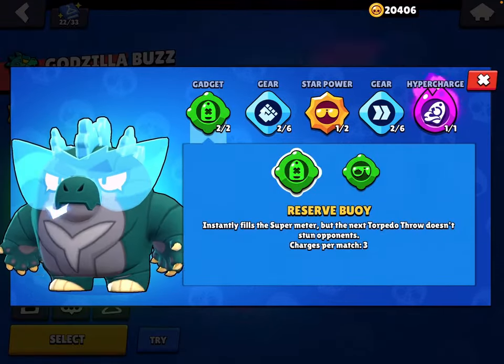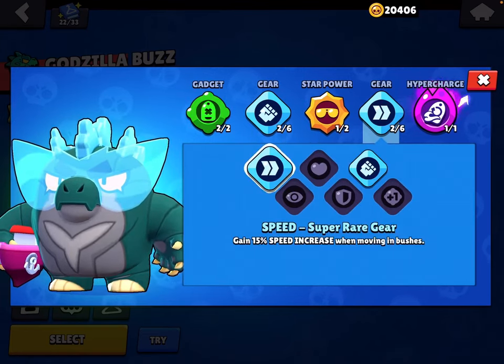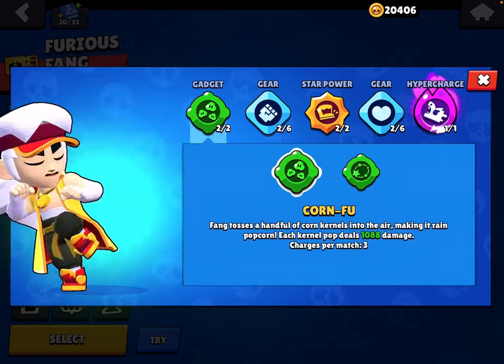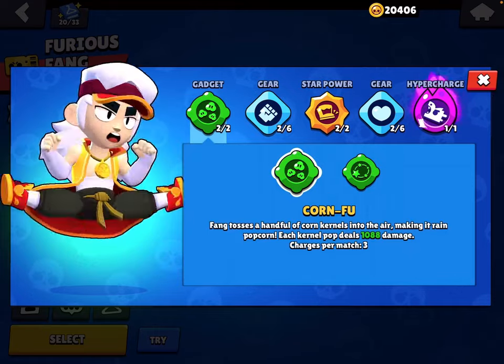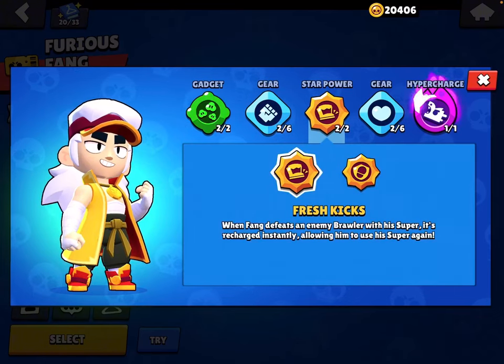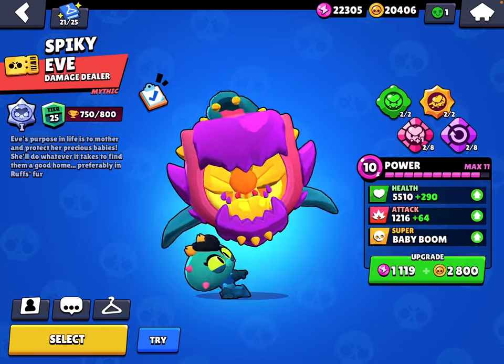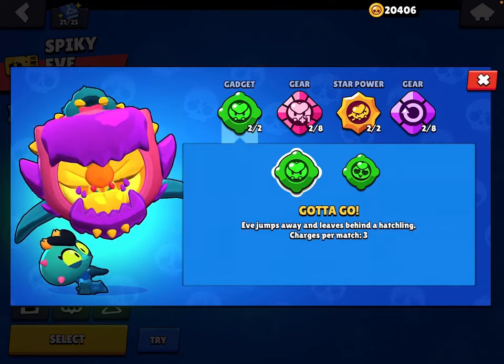I'm gonna break everything — use Reserve Buoy, Damage gear, Eyes Sharp, and Speed gear. It's time for some action. Cornfu is the better gadget right now. Use Damage gear, Fresh Kicks, and Health gear. For Mostly Harmless: use Gotta Go.